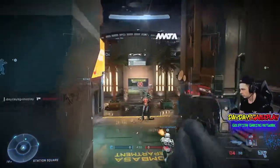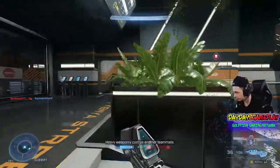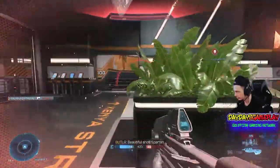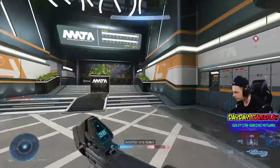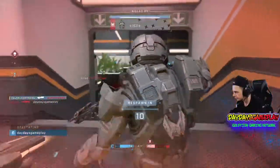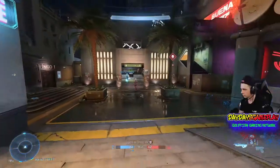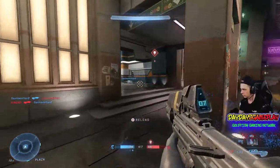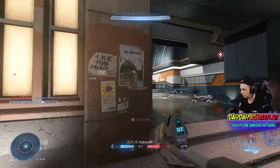Coming in at number five: it doesn't matter where you shoot someone to take down their shield. People believe that shooting them in the head when their shield is up does more damage, but contrary to popular belief, that is not true. You want to shoot center mass because it doesn't matter how many shots it takes. Once you get their shield completely down, then you start aiming for their head — that's when it comes into play.